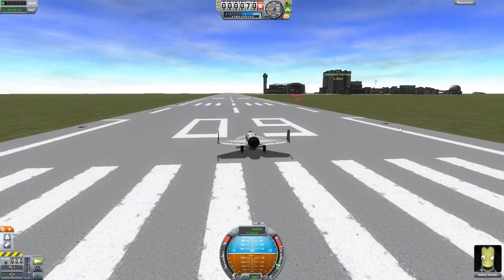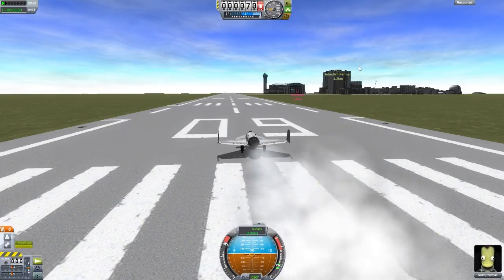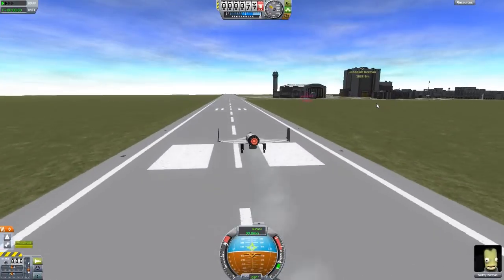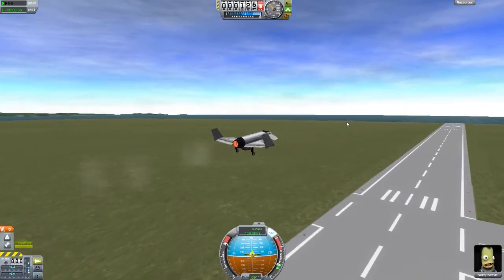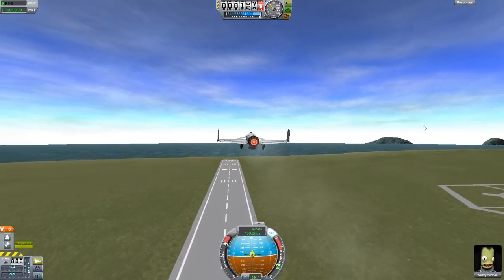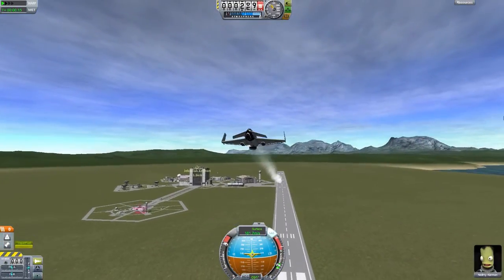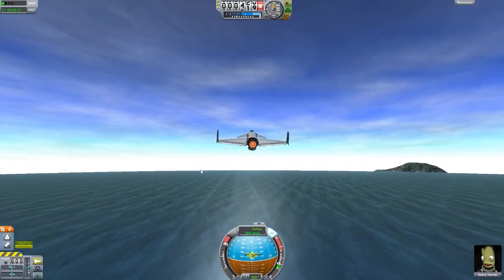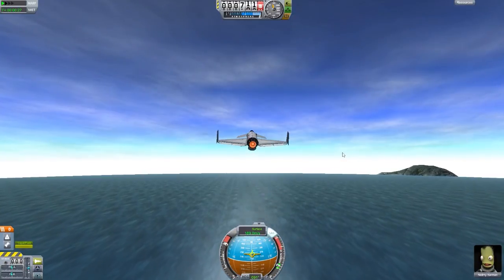If you guys would like to try it out for yourself, I will include the link as always in the description. It's the Visual Enhancement Clouds and City Lights, and I definitely say give it a try - it really adds a lot to the game. It makes the world feel a bit more alive and just nicer and more realistic. Especially it will make your space stations much more interesting orbiting the planet, because you'll actually be able to see something with these city lights rather than just nothingness.